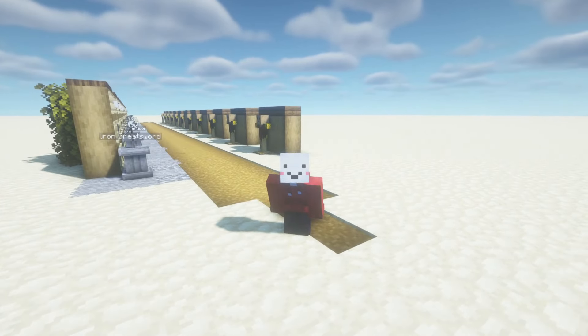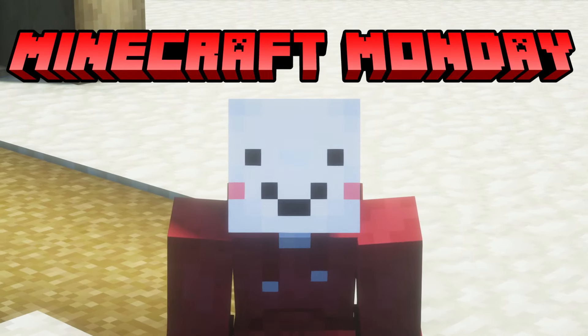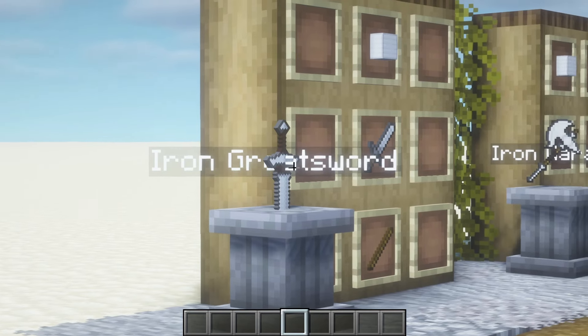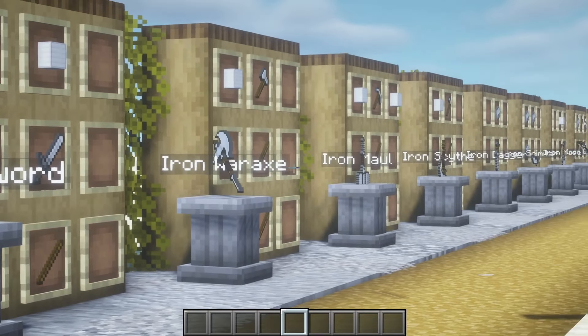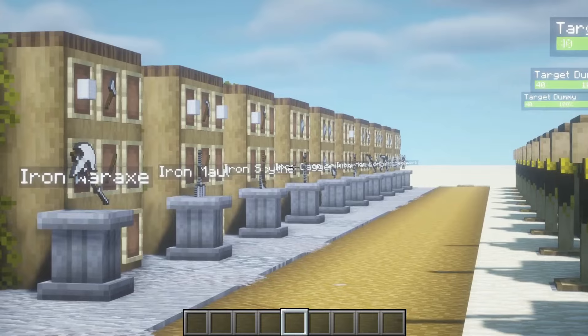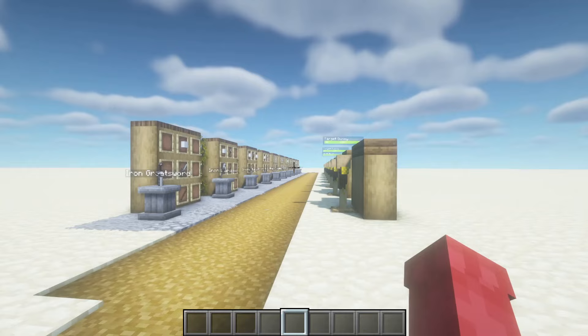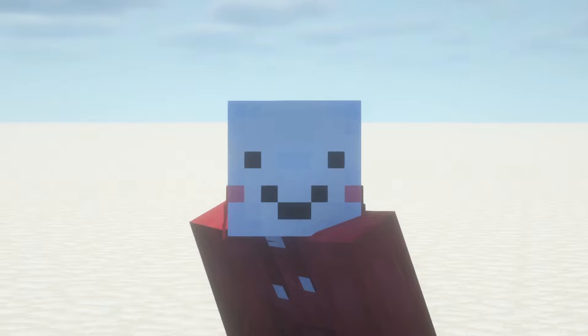Hey, what's up guys, welcome back to my channel and welcome back to Minecraft Monday! In today's video we're gonna be taking a look at the Fabled Weaponry mod — a mod that adds a lot of cool new weapons all with different sprites and overall mechanics. So without further ado, let's jump straight into it.